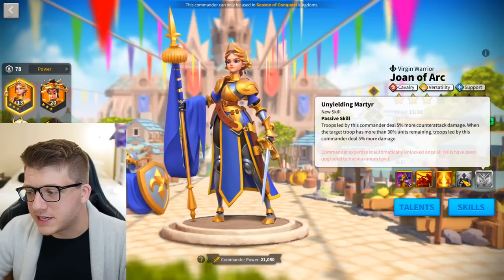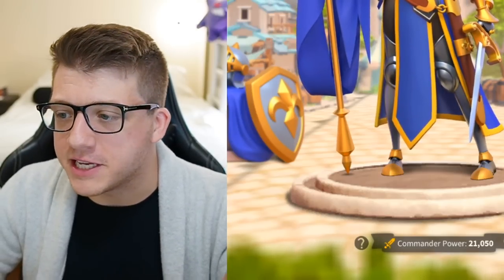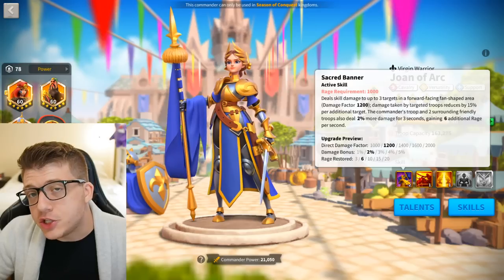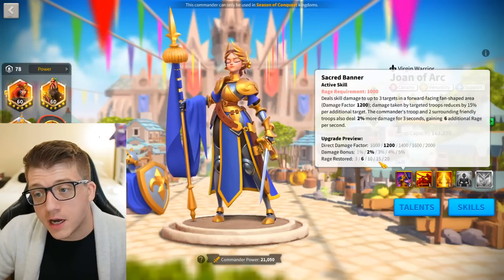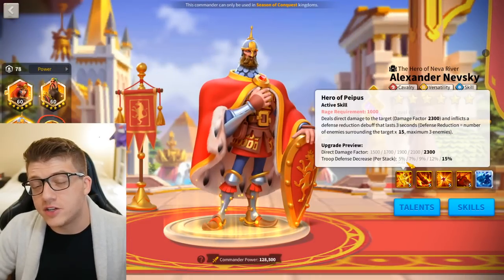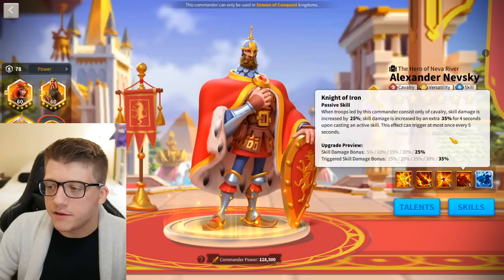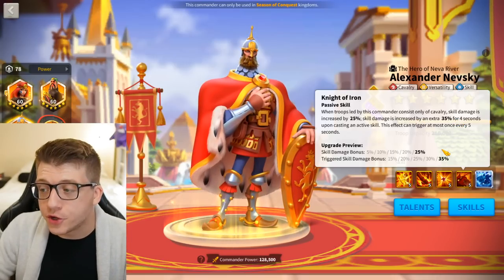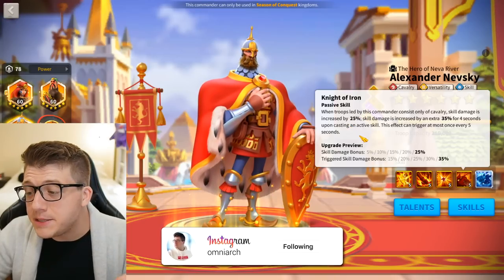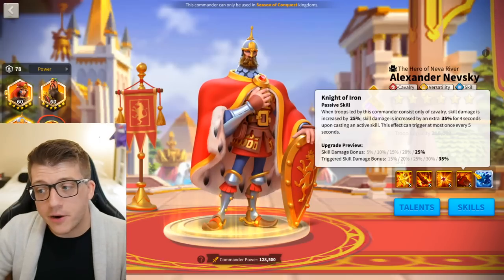The expertise is crazy — 5% more damage, 5% more counterattack damage. But the part that makes Joan of Arc incredible, specifically with Nevsky, is that her fourth skill causes her primary skill to trigger twice. That's a 2000 damage factor AOE with buffs that fires twice. If she's secondary, this hits during the period where the enemy has a defense reduction. After Nevsky's active skill goes off, for the next four seconds you get an additional 35% extra skill damage on top of the 25% you already get — that's 60% extra skill damage.